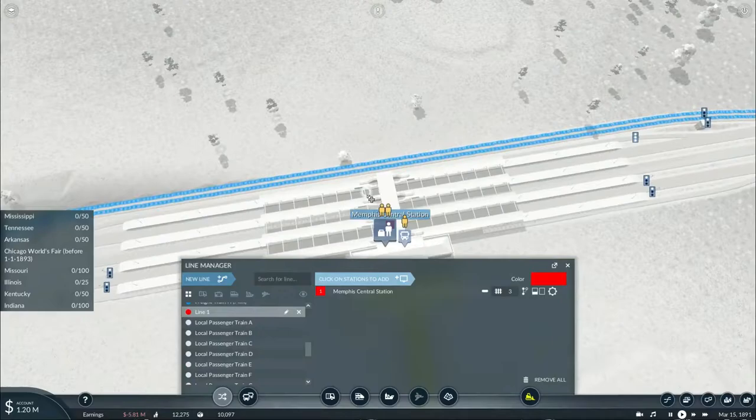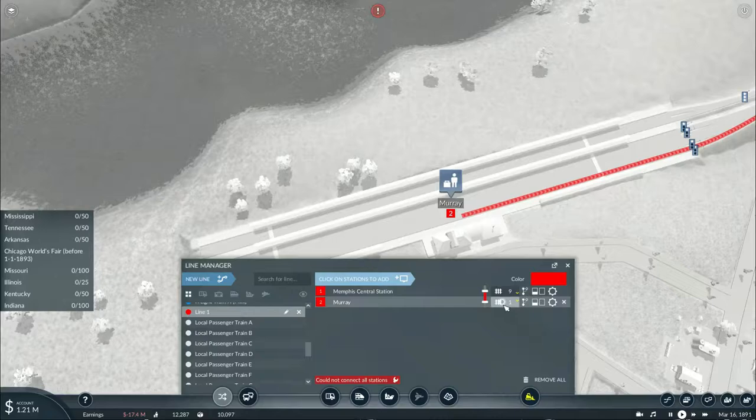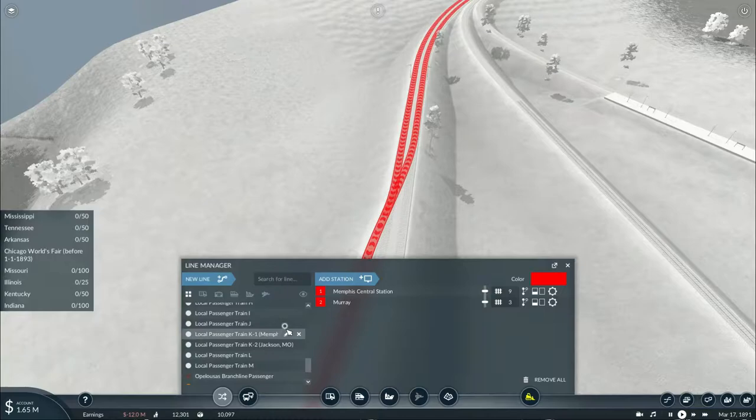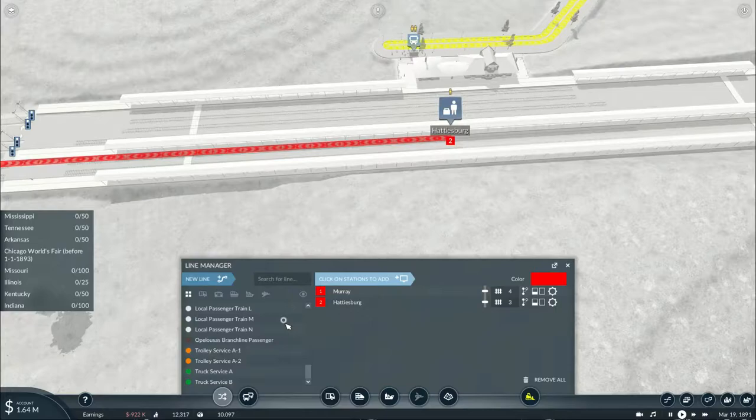Now we'll also need to set up another one - this will be on platform nine, first time using it, and it will go all the way to Murray on track three. This will be local passenger train N. And this is going to be a long distance one all the way to Hattiesburg, which will be known as local passenger train O.